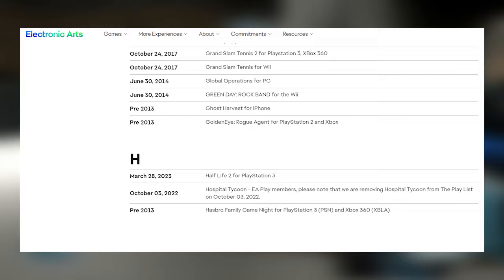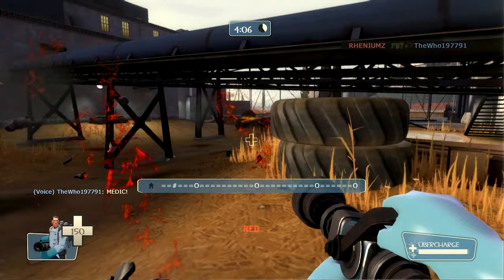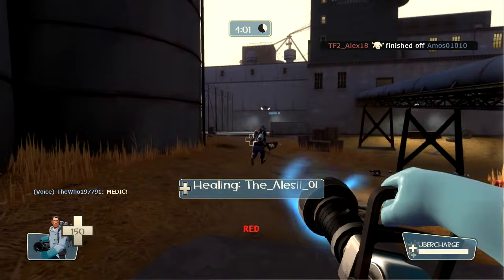Team Fortress 2 on the PlayStation 3 is coming to an end. As of March 28, 2023, the servers for the PlayStation 3 version are set to shut down. With this shutdown, TF2 is no longer accessible on the PS3. So as of the time of recording this video, until March 28th, this is your final time to go back and revisit this classic original experience of Team Fortress 2.